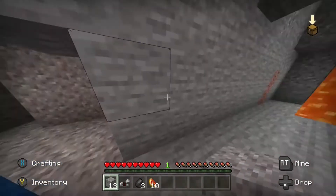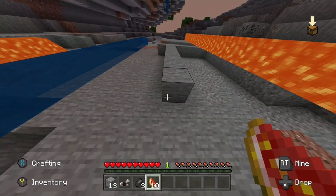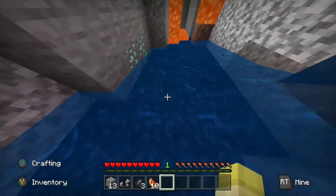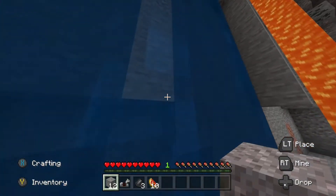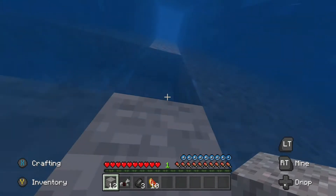We've got some loot and I also found 10 glistering melon which I think I had before. Oh my gosh, I can see diamonds! I can see diamonds! Yes — let's go up this massive water fountain to get back up to our loot. Don't fall off — I thought I was gonna fall off then.